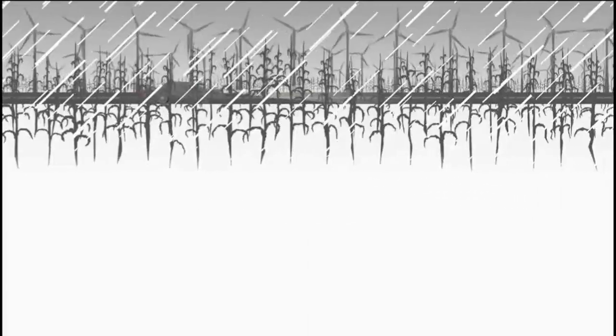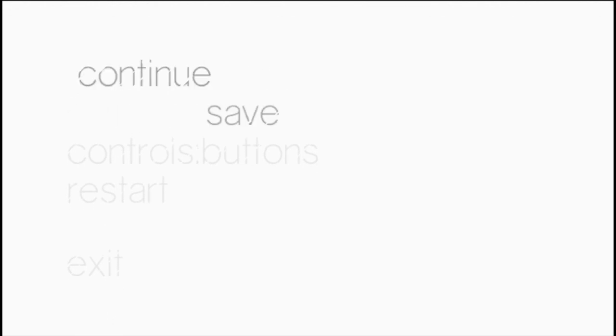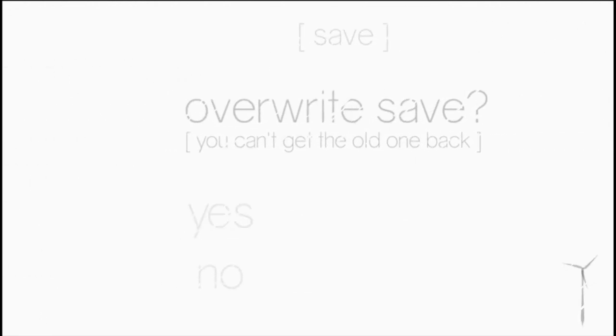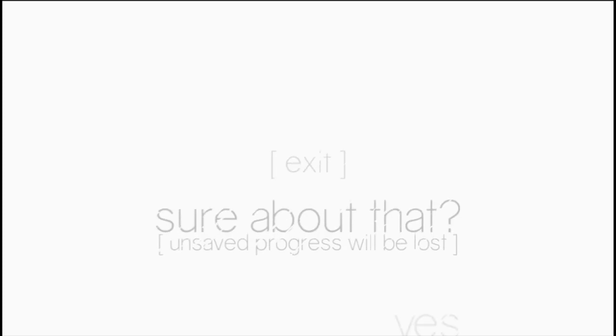So if we slow down and press circle, we can access the menu, and the menu will let us save and continue. I can't understand why — despite the fact that the game's 40 minutes long — they still need to include a save function. That really shows something. I don't know what it shows, but it shows something. There's no point to it. You just listen to a family talk about their problems for like an hour, and then that's it.